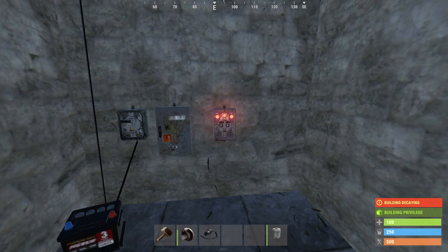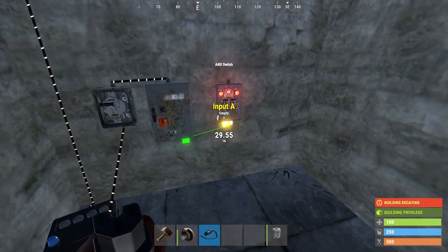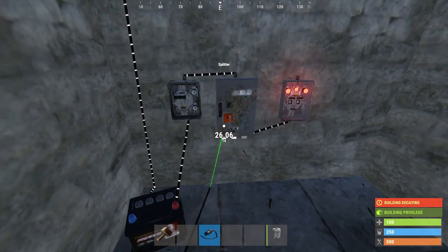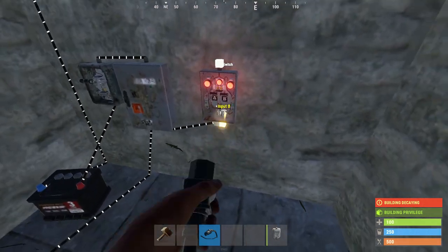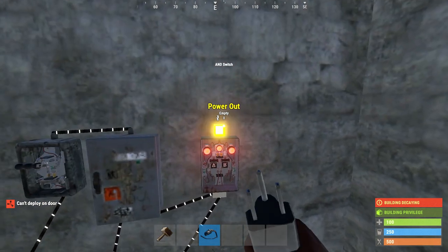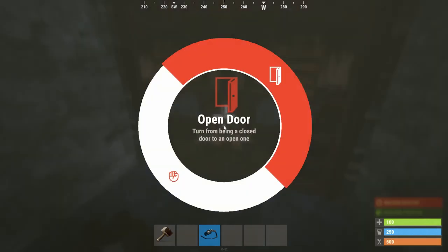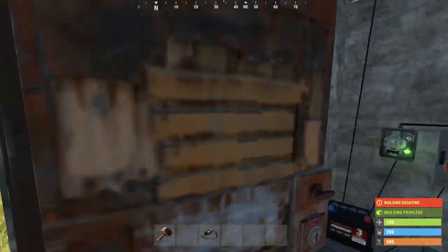The way this is going to work: connect your output to the switch — you'll use the switch to turn this trap on and off. Take the power from the switch and lead it into the splitter. One section goes from the splitter to the AND gate, then lay down this HDHF sensor. The power in is wired straight into the splitter so it's always getting power when your trap is switched on, and the power out is wired into your AND gate. To wire up the door controller, make sure your door is unlocked, use your door controller, click the button to pair it to the door.